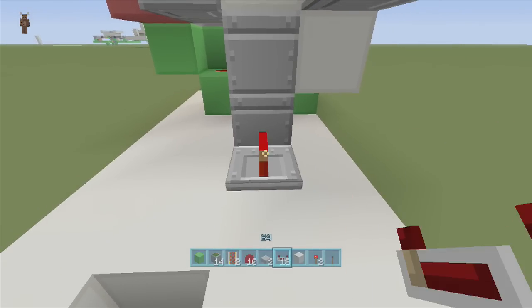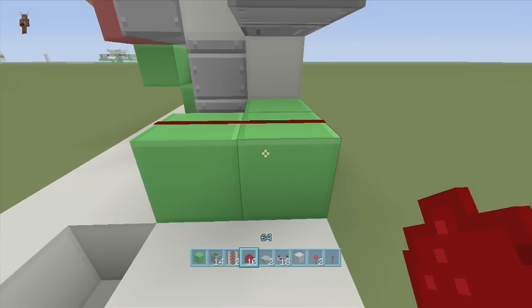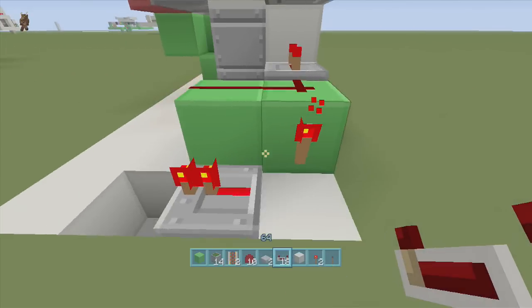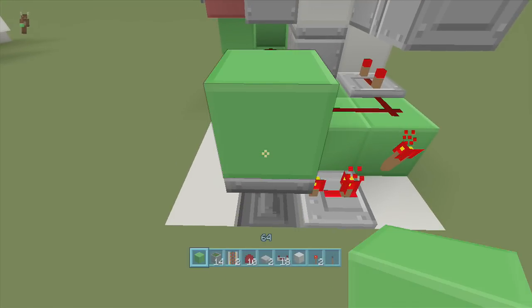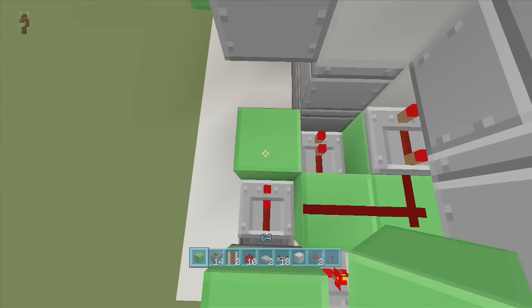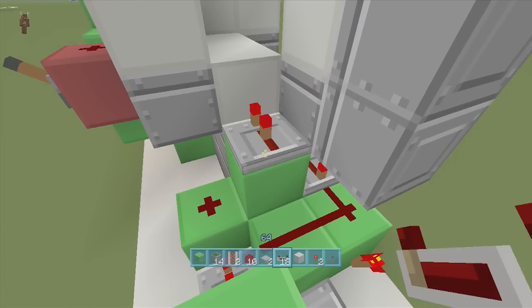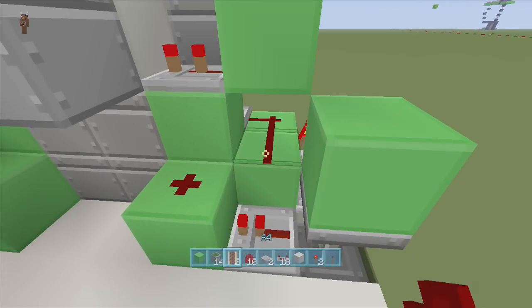Start the redstone on this side. Off the bottom sticky piston put a repeater on one tick delay, then make a J-shape with redstone dust on the back sides of the blocks. Put a repeater on four ticks delay. Put a torch off the back corner block with a repeater set to three ticks delay. Put your sticky piston facing upwards — it extends up with a block on top — creating the falling edge monostable circuit. Coming out of it put a repeater on one tick delay, a block in front with dust on top, and a block to the right. On top of that block put a repeater on two ticks delay, a block behind it with dust on top.